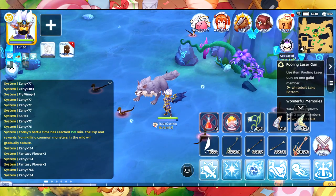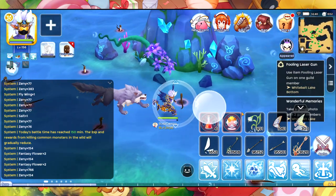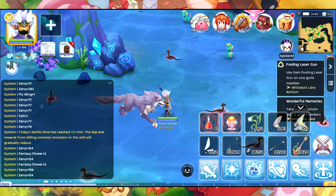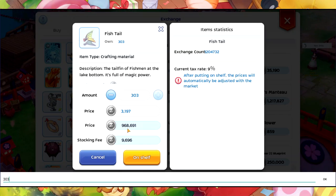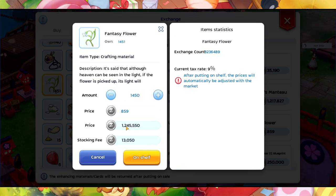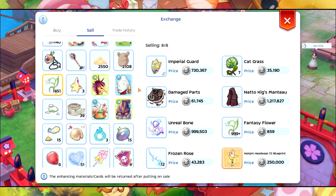So for 240 stamina we got around 2 million zeny. Now let's check the exchange — if I sell this it's going to be 968k, so minus stock fees that's around 870k for the fantasy flower. And for the fish tail, this is around 1.2 million, minus stock fees I believe it's going to be around 1.1 million. So that's the total earnings from this run.